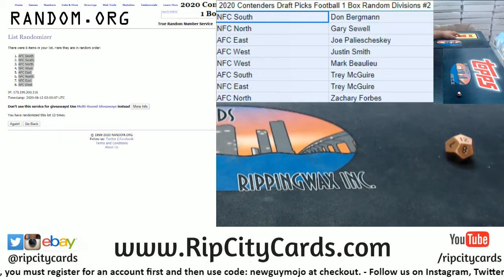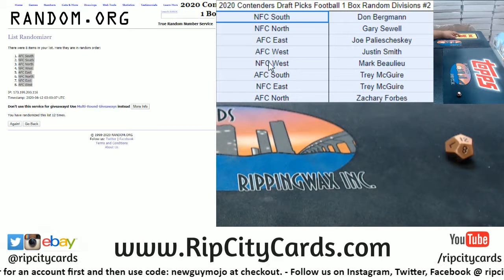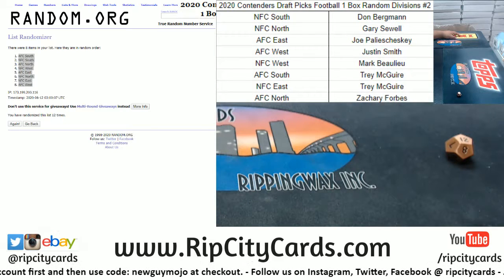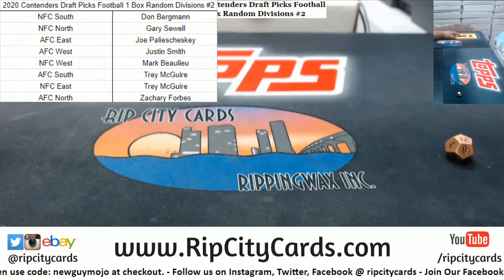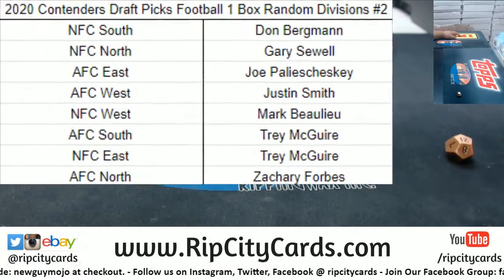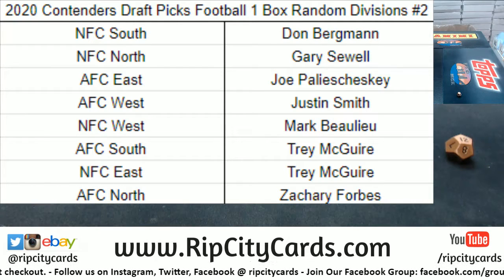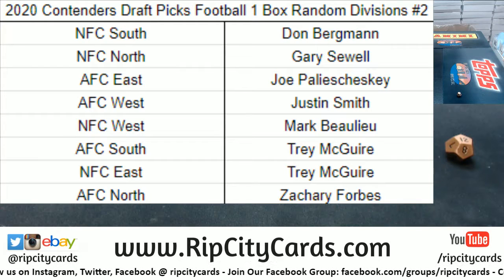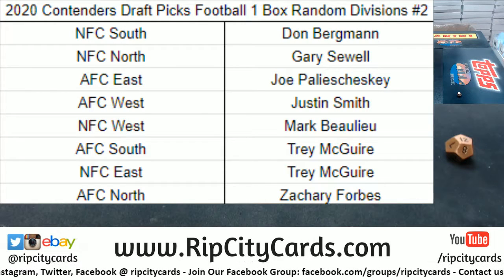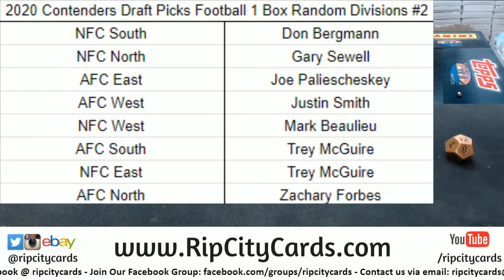Let's sort this by names. There you go. Alright, let's move this to the side. Real quick so you can see: done with the NFC South — Gary. NFC North — Joe Pa. AFC East — Justin. AFC West — Mark. NFC West — Trey. AFC South — Energy East. And Zach with the AFC North.